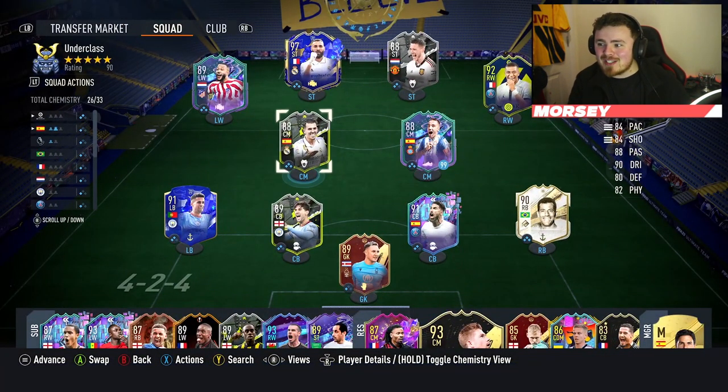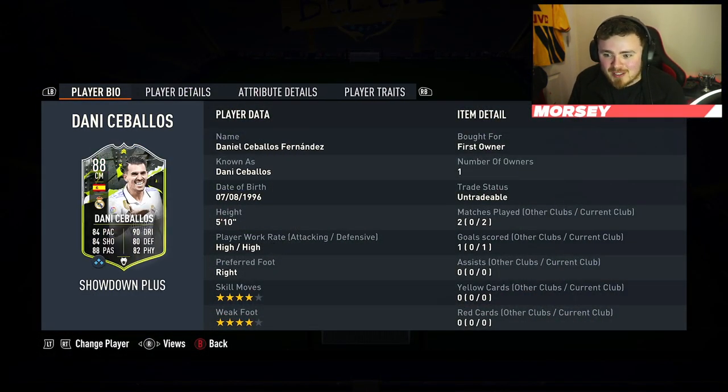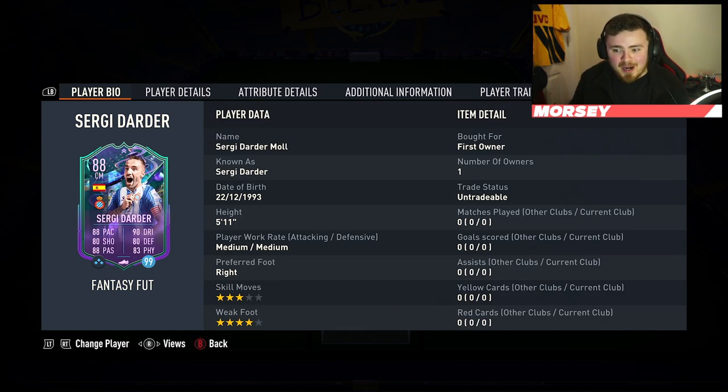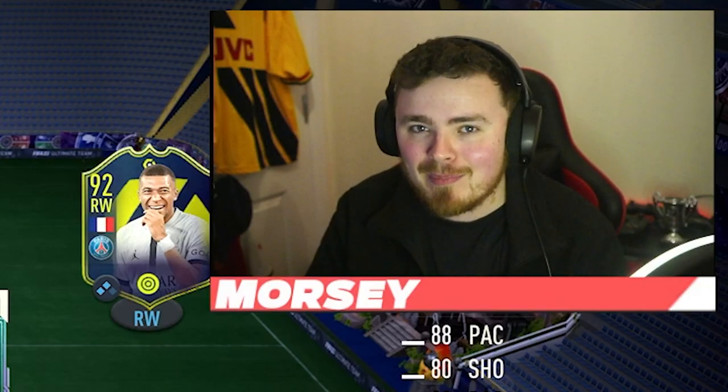Sergi Dada alongside Danny Ceballos — pretty much a carbon copy of each other. If anything, Sergi Dada looks a bit more on the meta side, apart from the four-star skills. I'm excited to try him out, boys. This is the team for champs qualifiers. Drop me a like if you're excited, subscribe if you're new. We're under 100 away from 9K now, you can help me get there. Let's get some gameplay.